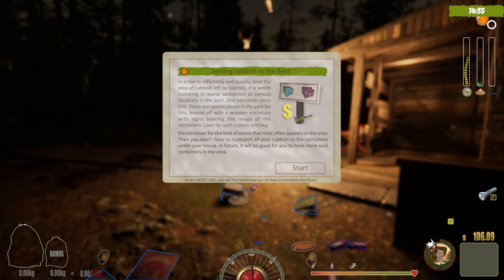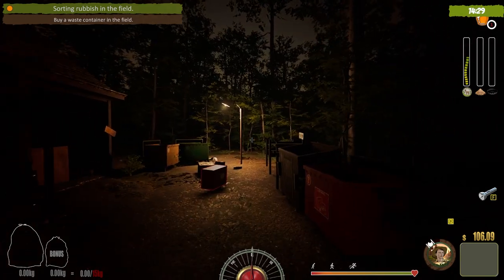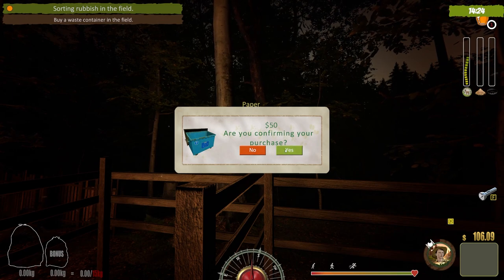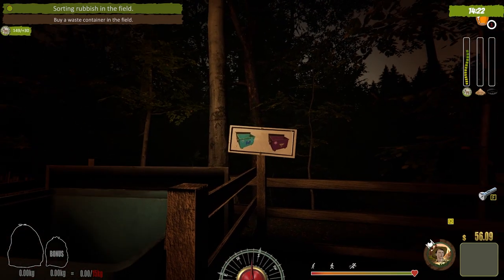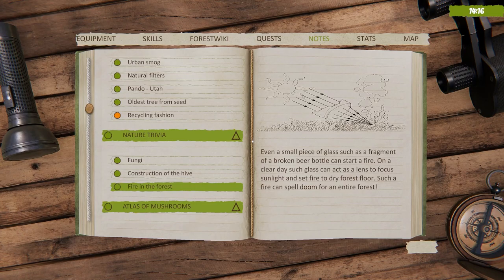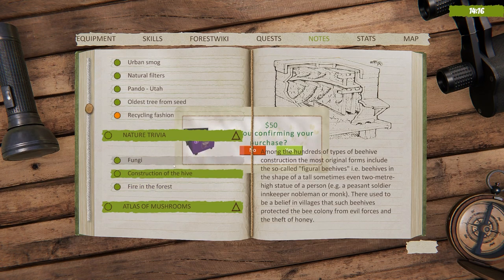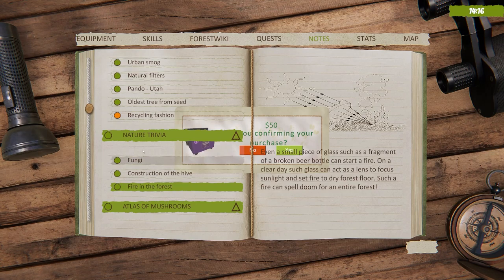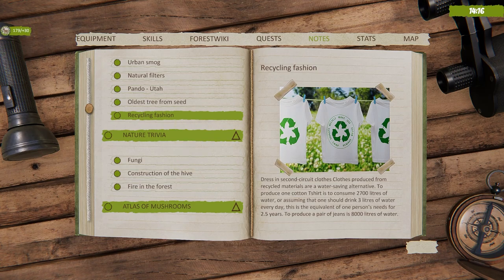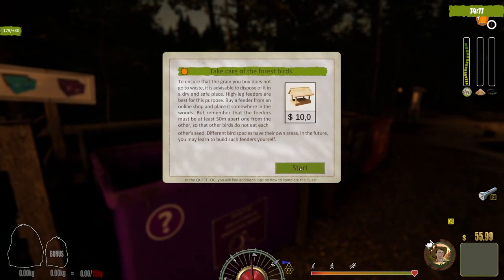Sorting rubbish in the field — we need to buy a container. We can buy it right here without going anywhere. We'll buy the paper container for 50. We got 50 bucks for doing that. Another notepad: construction of the hive, fire in the forest, and recycling fashion. I bought the purple one as well.